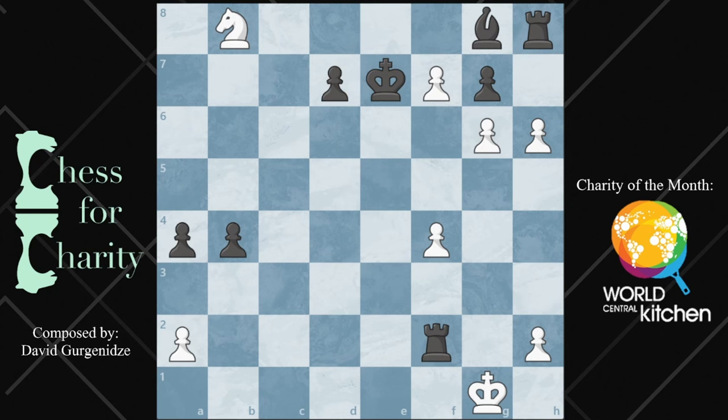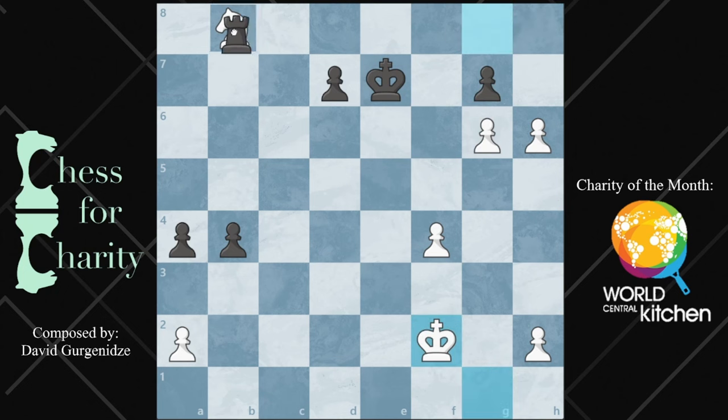So we ruled out king takes rook and we ruled out knight takes pawn. There are two more options left: taking the bishop and taking on g7. If you take the bishop, that's great, but it's simply not enough. If the idea is to take here, you're going to leave this hanging. There's nothing you can do — it's just too slow. So that is out.